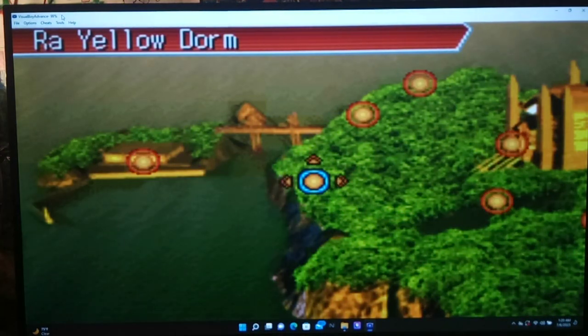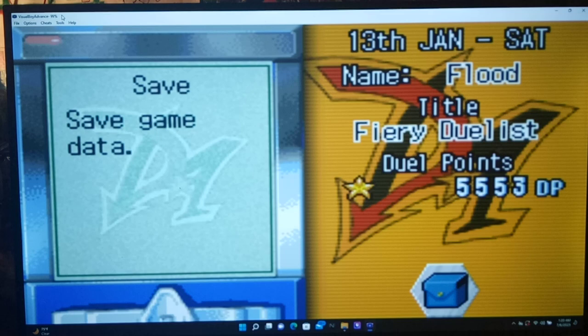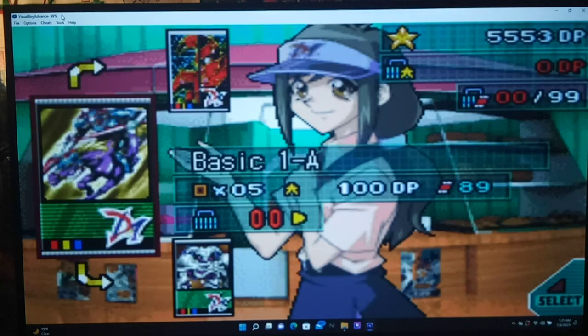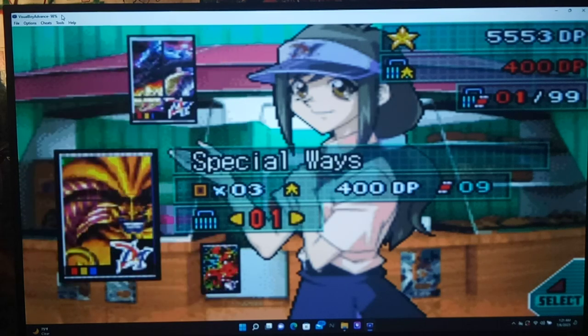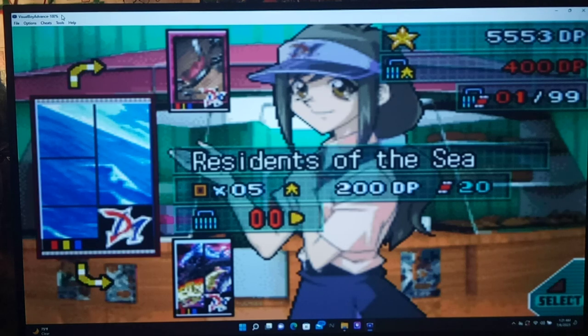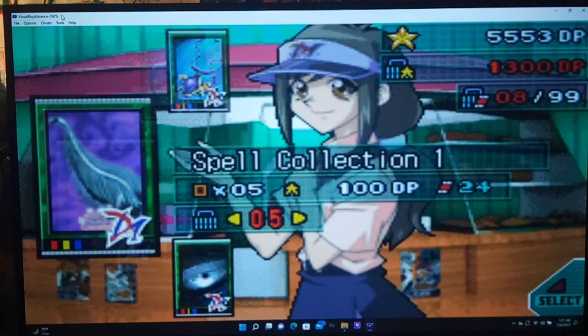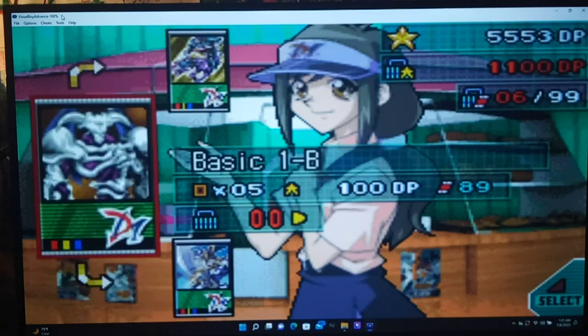I think the event is done, but it is still the weekend, so let me save after that event. I definitely want to save. It is still the weekend, so let's go to the shop. There's a new pack called Special Ways — 400 DP! Holy smokes. Let's buy a couple of these since they're only available on the weekend. We still need spell cards. Let's get three. I also want to buy some Dragon packs.